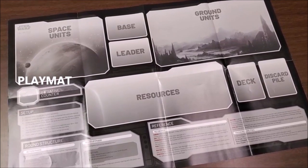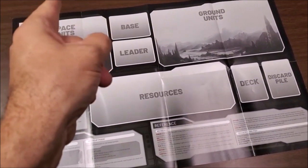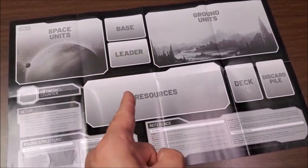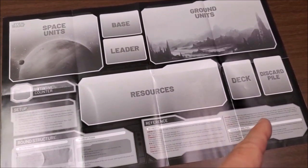The paper playmat unfolds just like this, and it has everything labeled nice and easy for you. All your space units are going to deploy here, ground units will deploy here. You'll put your base here, your leader here. This is where all your resources go, your deck, your discard pile, and there are helpful notes for you to follow.